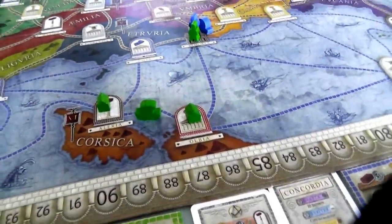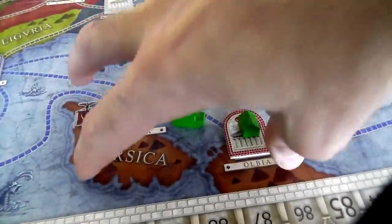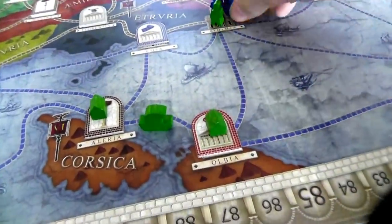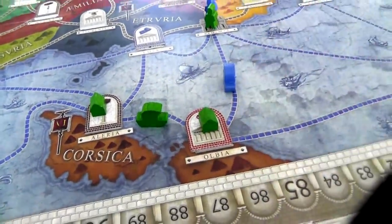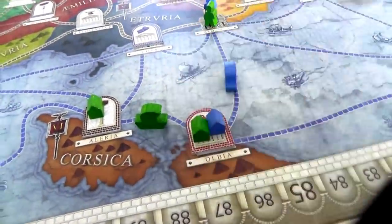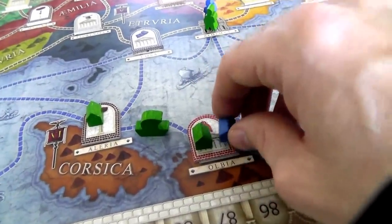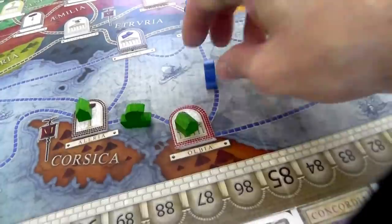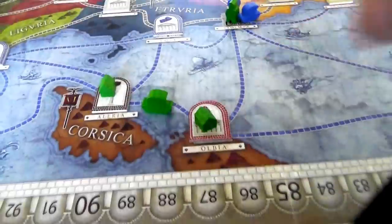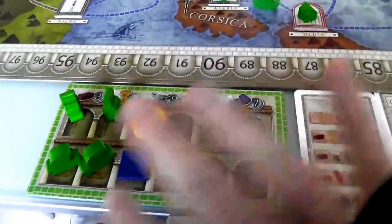I have pretty much taken a monopoly of Corsica — there are only two cities here and I've got controlling interests in both. If Jen wanted to, she could move a ship over and build in these, but it would be hugely expensive because there's a premium to get into an already occupied city. Early in the game we don't have enough money for that. So that was my first move — I moved out, took control of Corsica, and I am now in the brick and wine producing business.